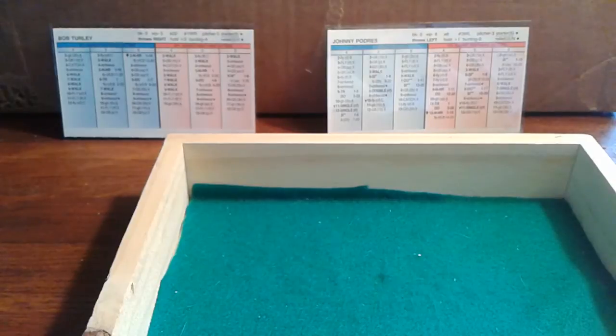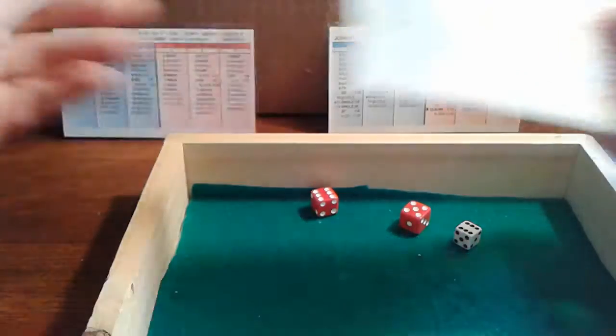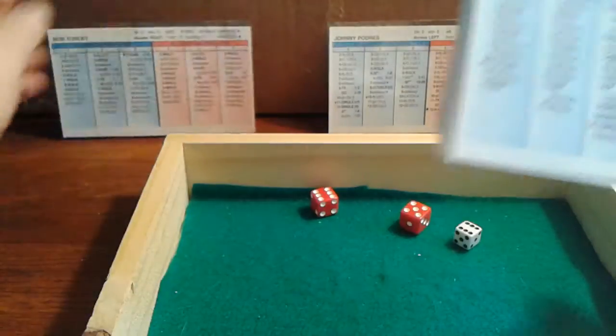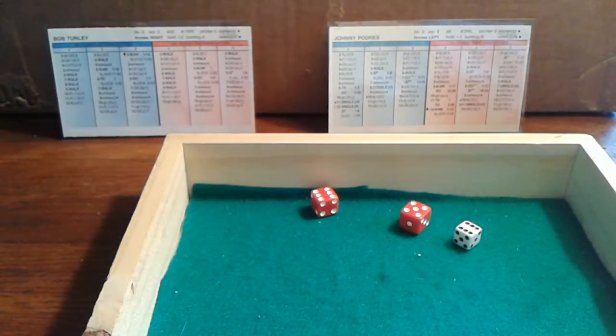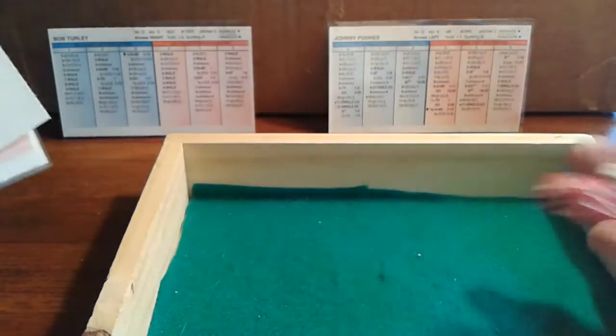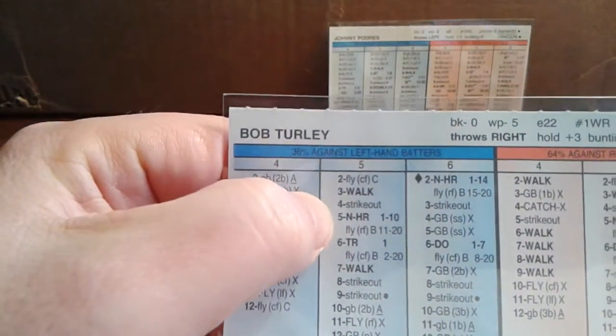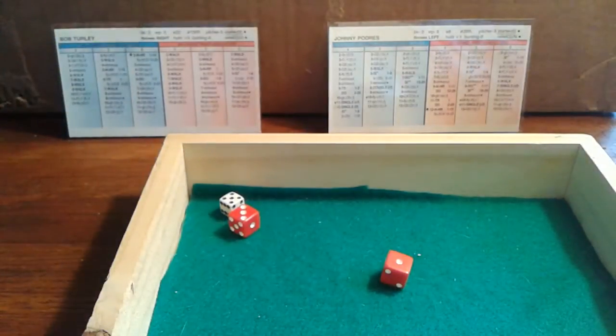Sandy Amoros steps to the plate — a 6-11 against a lefty, ground ball first base A. Skowron handles that easily. One away for the pitcher. Johnny Padres uses pitcher hitting card number 3 — a 5-4 against the lefty, another strikeout. That's six strikeouts in nine batters. Turley has struck out six of nine batters faced.